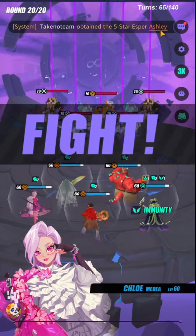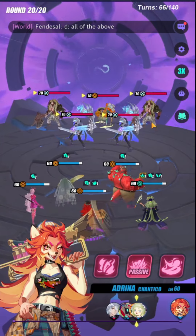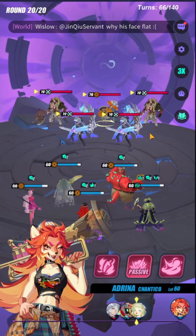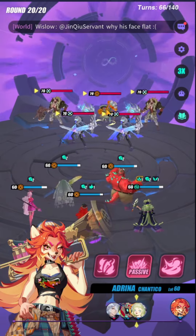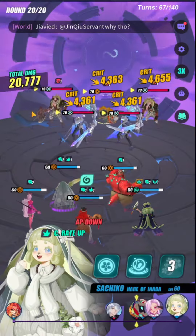We did pretty well — 66 turns to clear all the waves. Now the goal is to stun all of the enemies, which is why you have Adrena with the Tierney set. You want to start off with the S3 so that you can land defense break on one of the JJs.